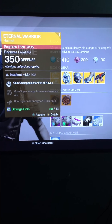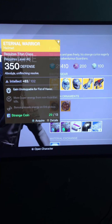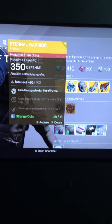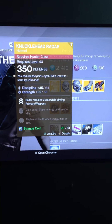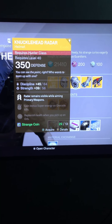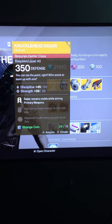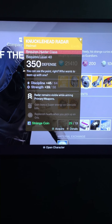Starting with the Internal Warrior — it's a helmet for the Titan. Intellect is at 83 and maxes up to 102, which is great. The Legacy Engram chest piece is not a recommended buy — don't get it, as it will only give you a Year One chest piece. The useful ability on the Internal Warrior is 'Gain Unstoppable for Fist of Havoc,' which basically allows you to take less damage while in the midst of your super, giving you more of a tanky build.